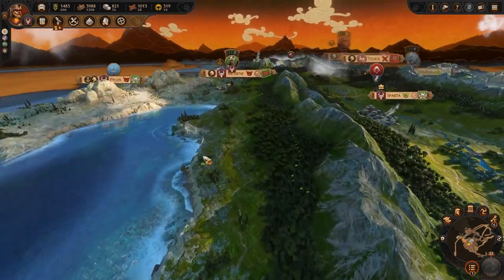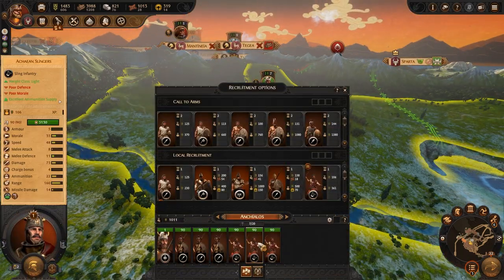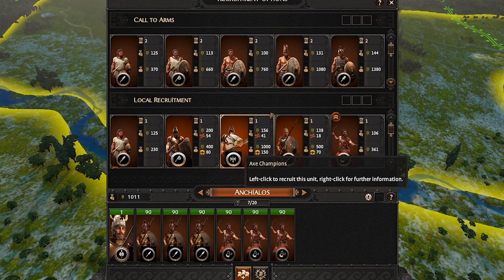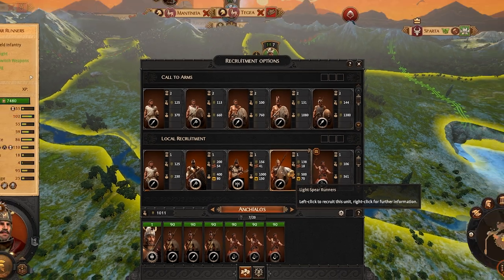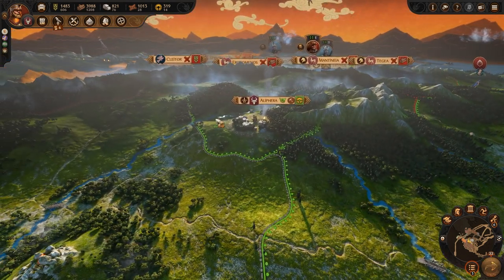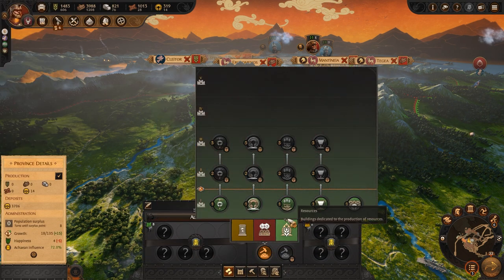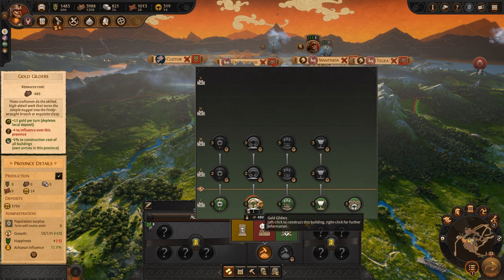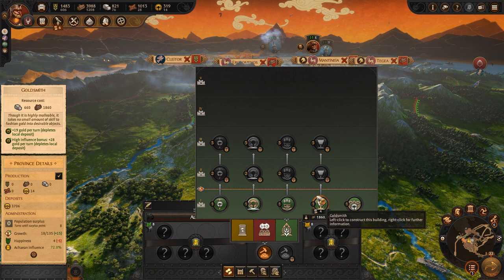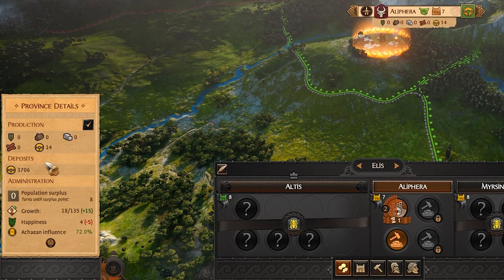Bronze will become the cornerstone of any powerful nation. Bronze is required for the upkeep of elite troops, and if you want to dominate on and off the battlefield, bronze is a must. And lastly, gold. Gold is a rarity on the map and can be used as a powerful bartering tool. It will also be needed to upgrade specific buildings and recruit special units unique to each hero. Unlike the other resources it is not infinite and it will completely run out, so in the province overview you can see how much gold is left in that settlement.